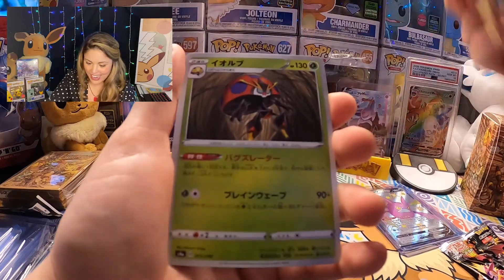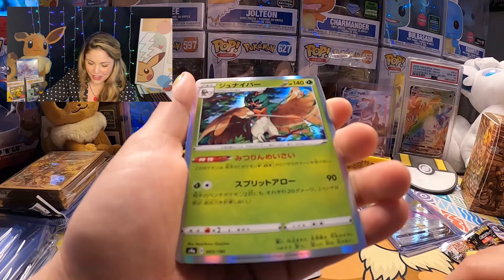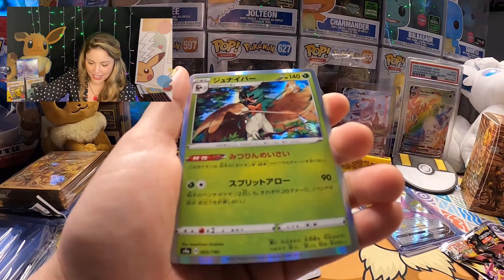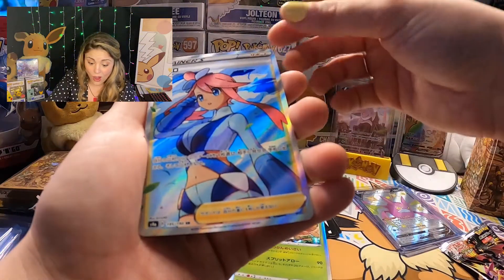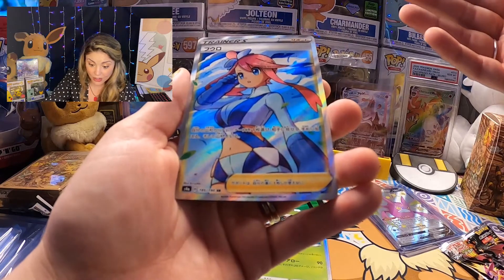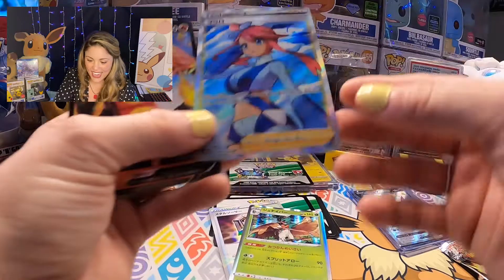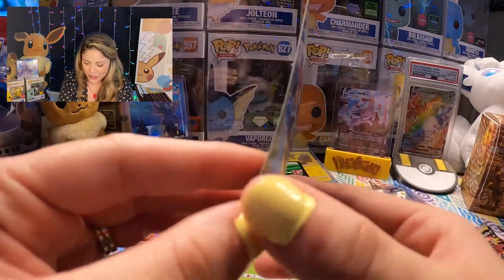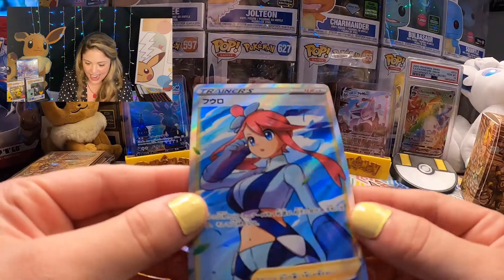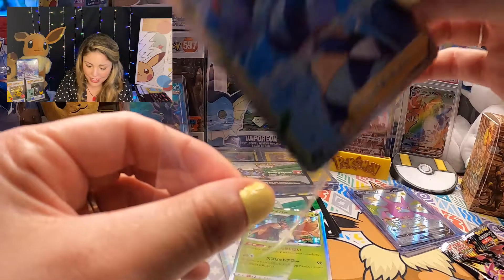I cannot believe I pulled that again. The really cool thing about these boxes is that it's not like a booster box, so you don't know if that's the only rare you're going to get. So we're starting off strong with a secret rare and a beautiful Nickit reverse holo. I'm not complaining — that is enough for the entire box. I think we're good. Just kidding.